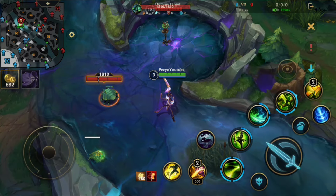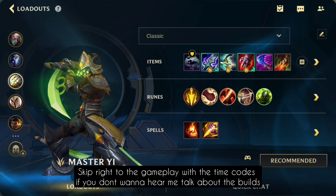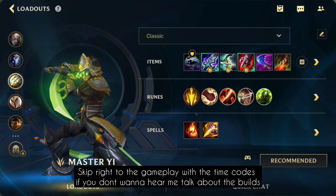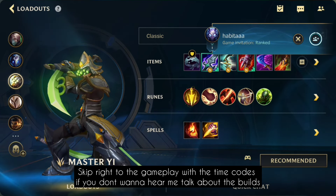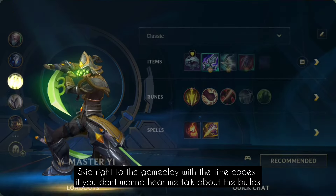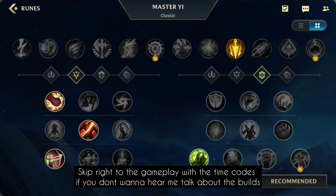Next we're gonna jump to the build. I brainstormed my three builds here for you guys. Let's start with the classic on-hit build - that's not really anything different from what everyone else is building. So I would recommend these items with your usual runes. I do run Ignite on Yi. You can also use Flash or Ghost, whatever you prefer.